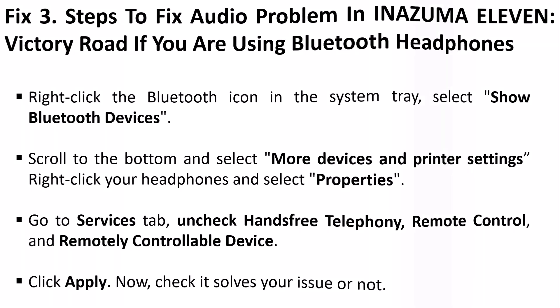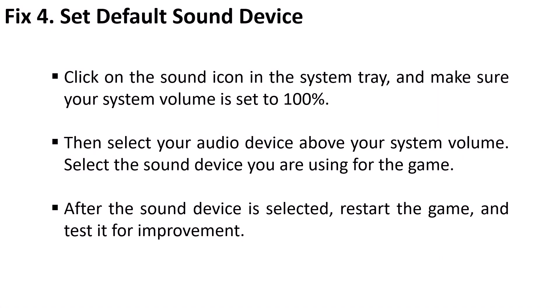Now check if it solves your problem or not. Fix four: set default sound device. Click on the sound icon in the system tray and make sure your system volume is set to 100. Then select your audio device above your system volume — select the sound device you are using for the game. After the sound device is selected, restart the game.